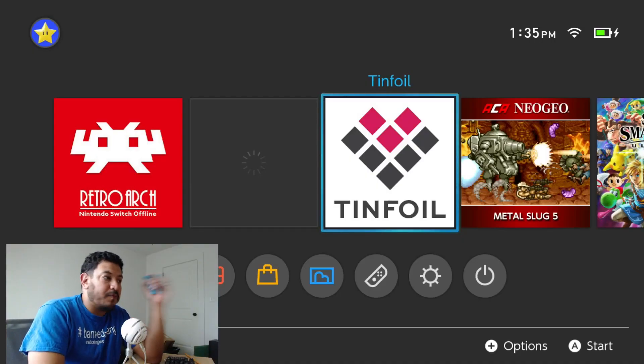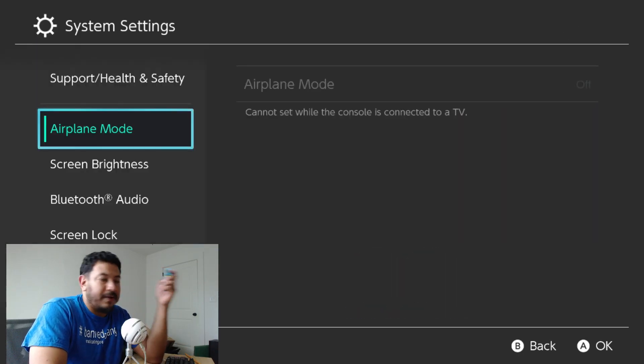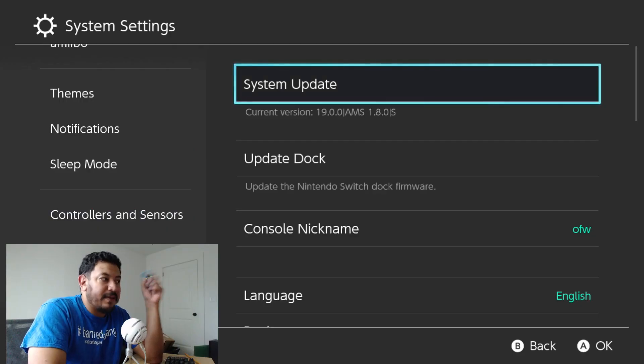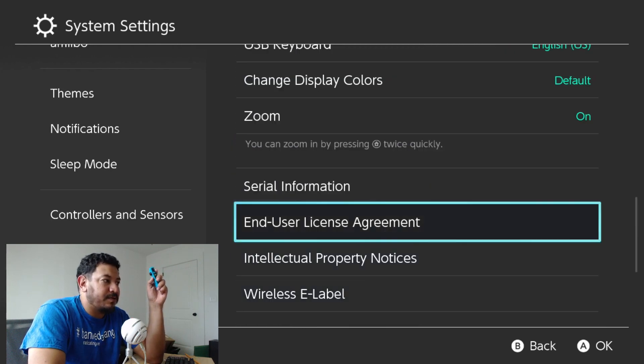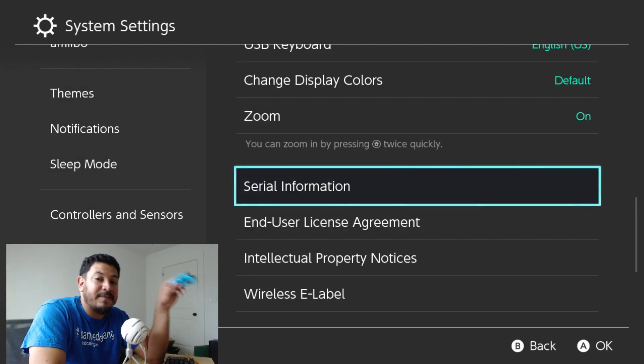If you booted into the Switch home menu, you're good to go. You can verify by going into System Settings, scrolling all the way down, and confirming the current version is 19.0.0 with Atmosphere 1.8.0 active. The "S" means sysNAND — if you're on emuMMC you'll see an "E". Also scroll to serial information: if your console shows all zeros, you are protected and won't accidentally update while on Atmosphere. Note that on OFW you can still accidentally update, so be careful.